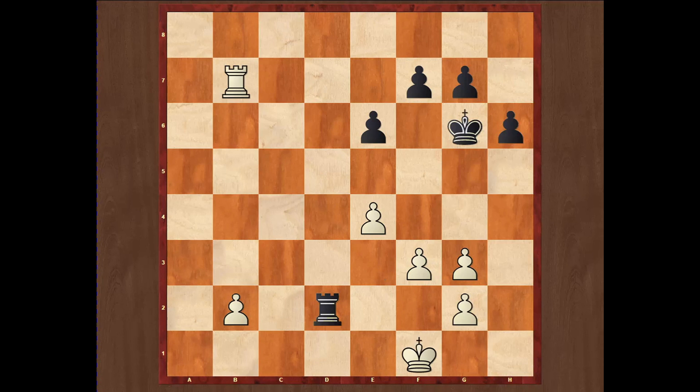Black played Kg6 — Black actually has to protect his pawn on f7. It would be bad to protect it from the last rank by playing Kg8, so Black plays the active king move and at the same time protects his pawns. Now Carlsen played g4, an excellent move to stop h5 for Black. Black replied Kf6.